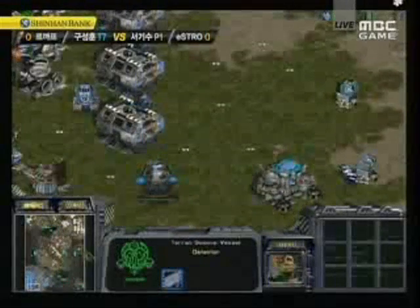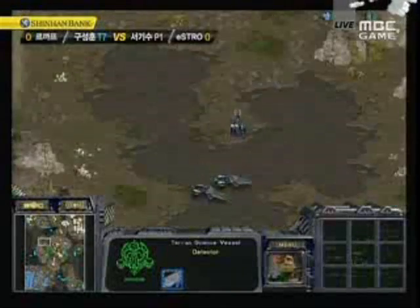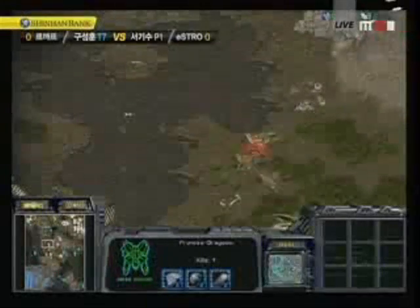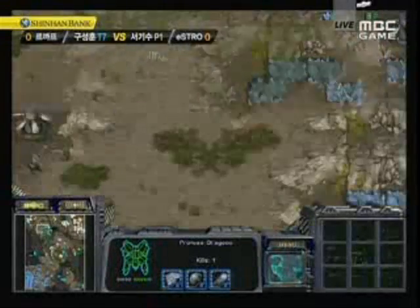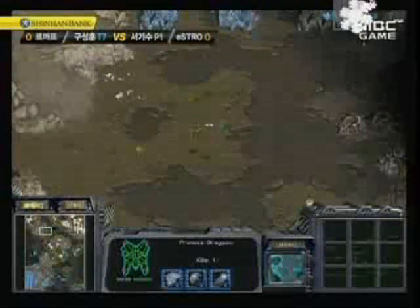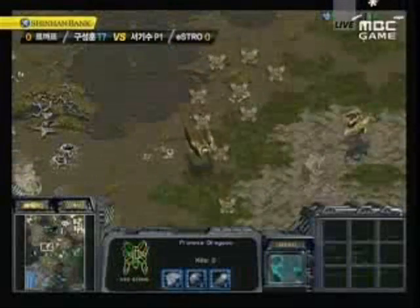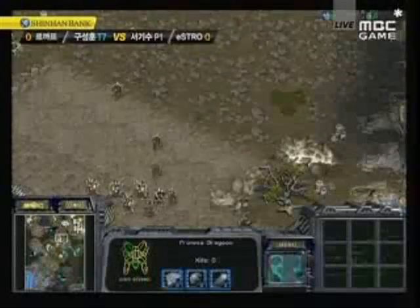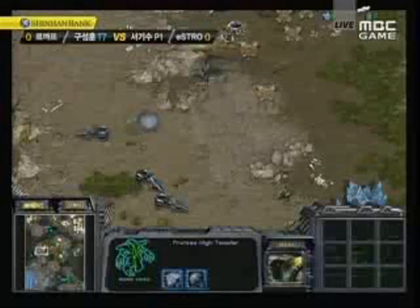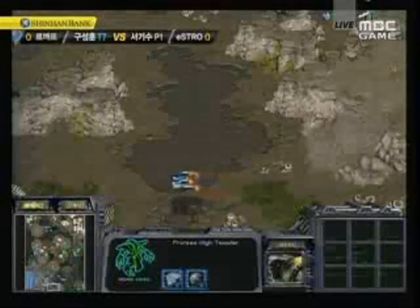We are seeing a very prepared Haya now. The observers have shown a very prepared mined-up factory area. There will be no recalls. I think Tester will have to use those arbiters for some really good stases. Otherwise they're really not going to be able to recall. They can just cloak their units, but Haya will have science vessels — he will have detection, he'll have a bunch of comsat stations. I think Tester has gone for his third expo, by the way.